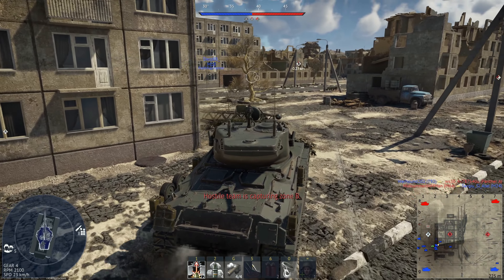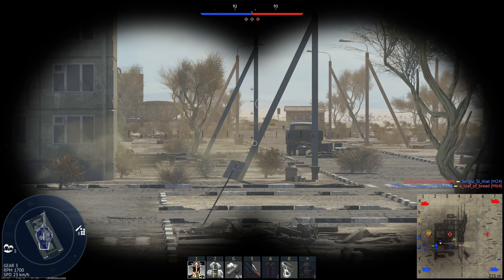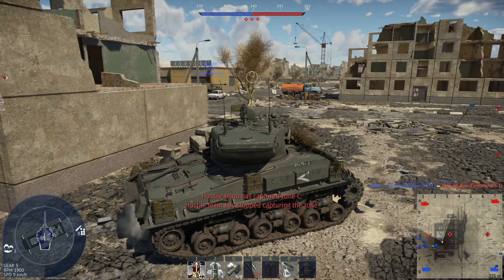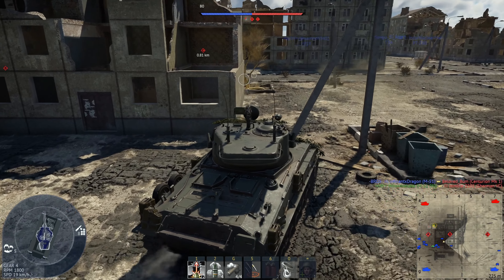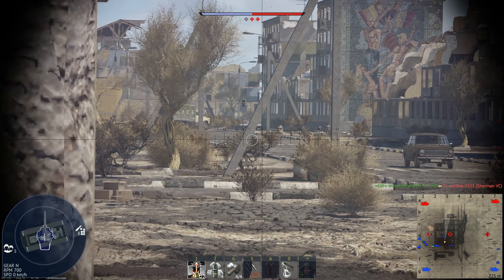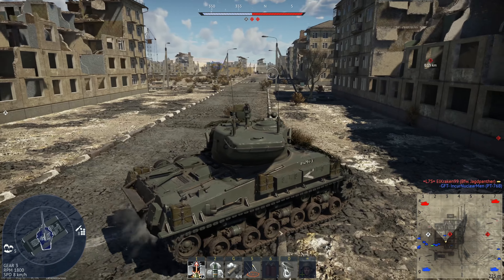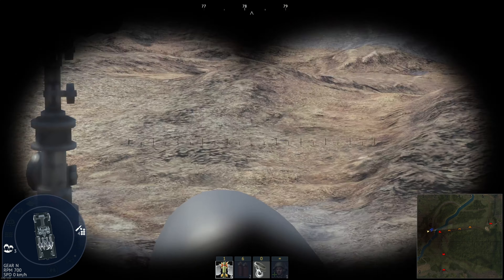You get the Super Sherman - the M51W which is the premium, and the regular M51 Super Sherman. These both have 105 millimeter cannons that can fire HEAT-FS. With the exception of maybe the Tiran 4S or the Tiger, this is probably the most unique vehicle set in the entire tech tree. The Super Shermans are the only Israeli ground forces vehicles that can use regular HEAT shells - they were modified by a French tank manufacturer and are equipped with French HEAT shells which do a ton of damage.